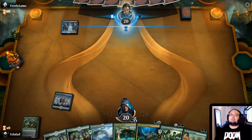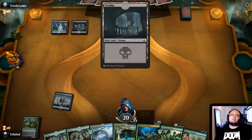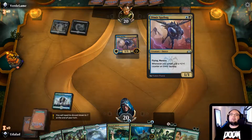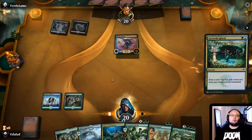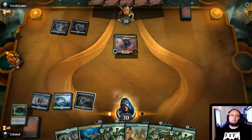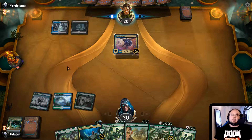Our opponent seems a bit confused as to what to be doing. They played a Dimir Guildgate and a Dimir Spybug - okay, so it's a Surveillance deck. Now we know. Growth Spiral - boom - and boom. There we go. Now we're ramping, boys. We're ramping.